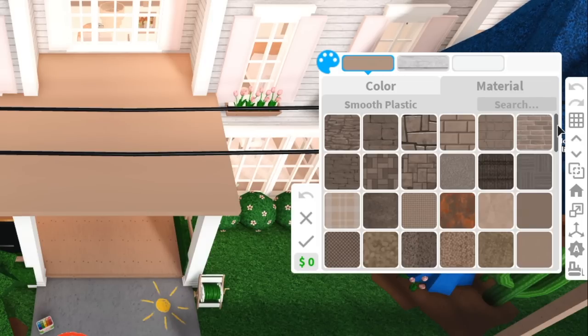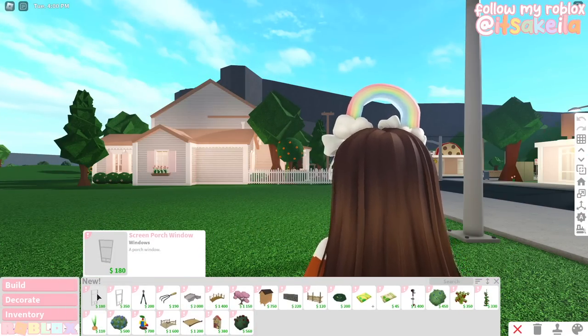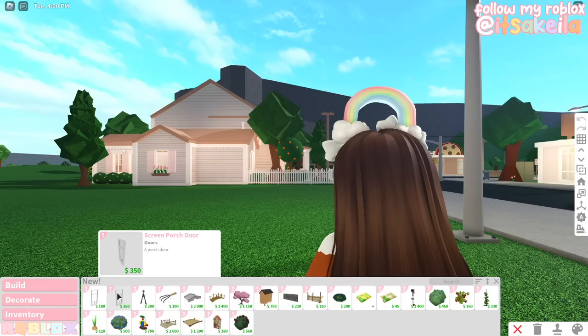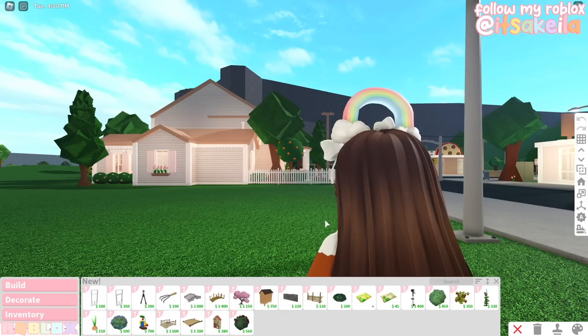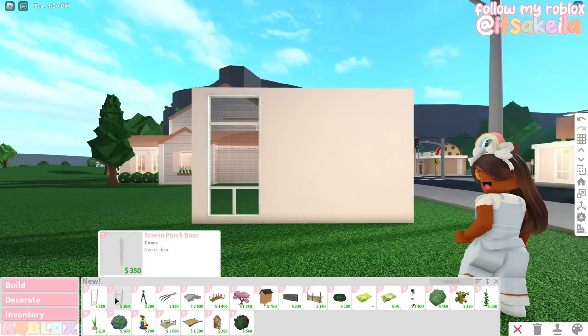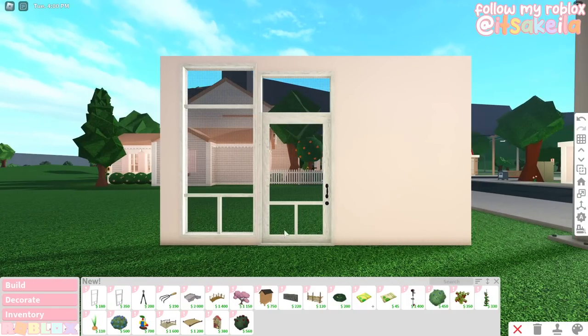Let's see what new items we have in the Build and Decorate category. Under 'New,' we have a screen porch window and a screen porch door — this is going to be so cute for summer builds! We also have the garden loppers, which have to be placed against the wall. The screen porch window and door both look amazing.